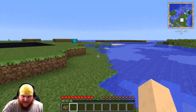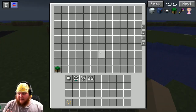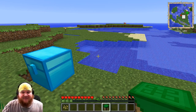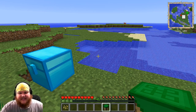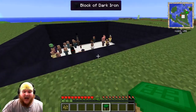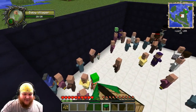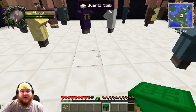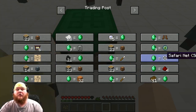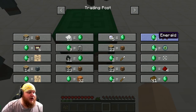Well, thanks to a little item called a trading post, this is no longer an issue. There it is! What it does, guys, is it pulls up all the trades for the villagers in an area. I couldn't find a village, but I did find a hole full of villagers. All you gotta do is go to the village, place down the trading post, right click it — boom — all the trades of the area are right there.